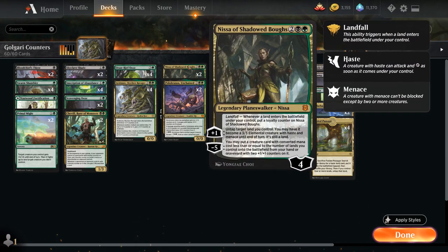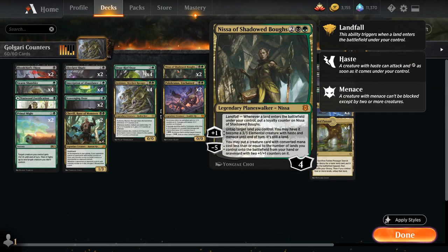Another new card from Zendikar Rising is Nissa of Shadowed Boughs — a 4-mana 4-loyalty Planeswalker with Landfall, gaining an extra loyalty counter whenever we play a land. The +1 untaps a land and makes it a 3/3 elemental with Haste and Menace until end of turn. The -5 puts a creature with converted mana cost equal to or less than the number of lands we control onto the battlefield from hand or graveyard with two +1/+1 counters. Nissa isn't great against aggressive decks, but playing Nissa into Fabled Passage triggers Landfall twice, putting her up to 6 loyalty so we can -5 and still keep her. She's great against control decks with the +1 pressure and -5 value.